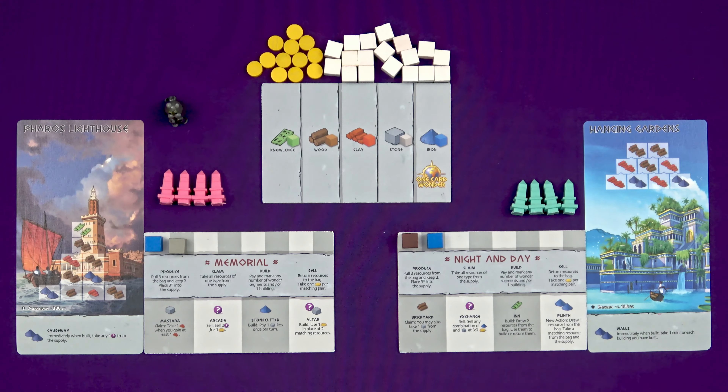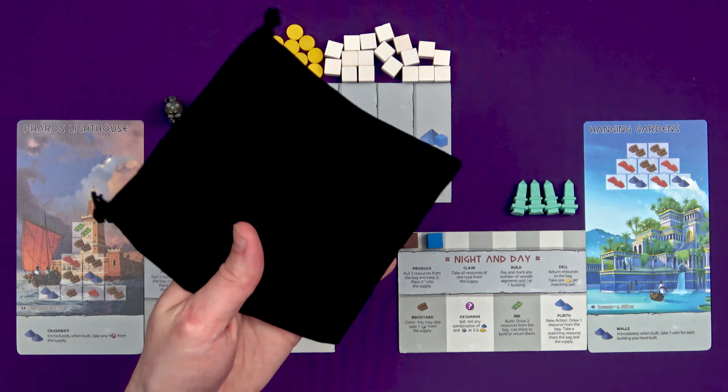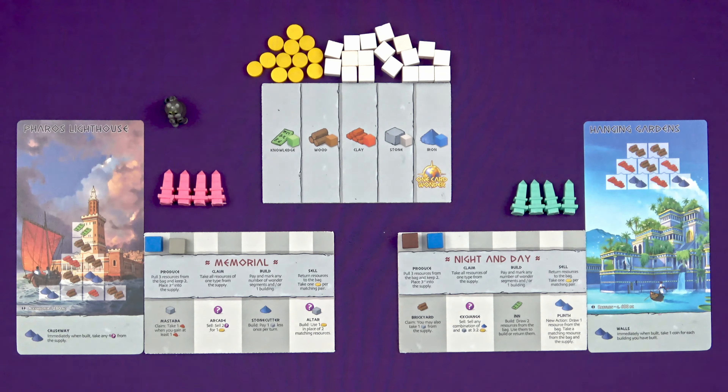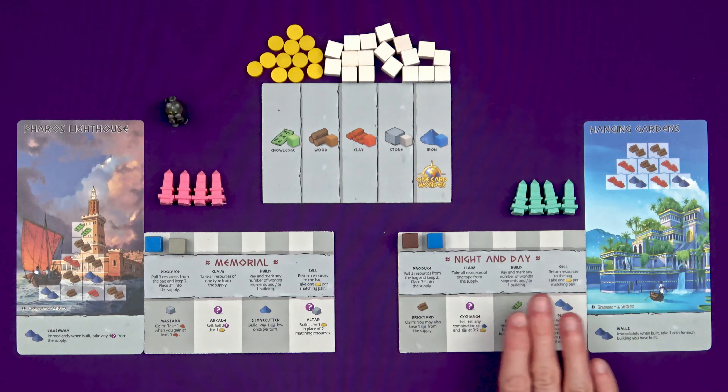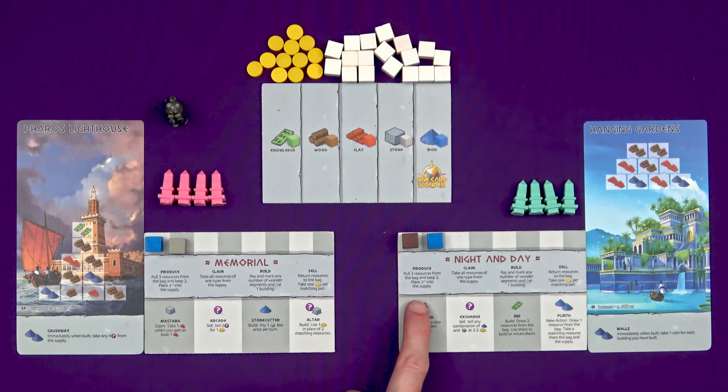We got to choose from two player mats as well. I've gone for Night and Day and Marty's gone for Memorial. These give you a set of four support buildings that you can build over the course of the game, that will give you special powers when you take certain actions and potentially new actions altogether.